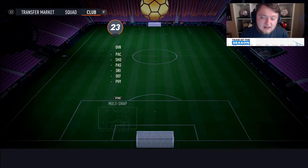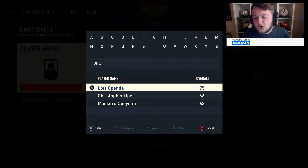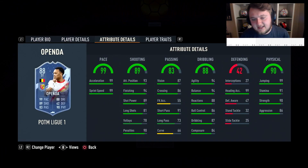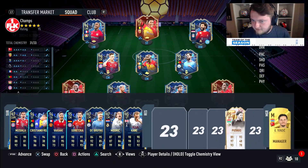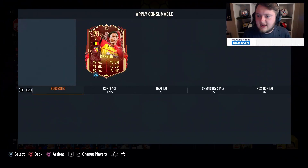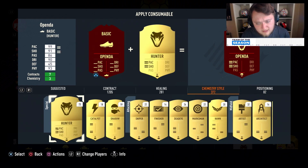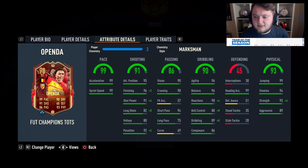What a card. The dribbling is a bit of an issue so let's compare the Openda to his Player of the Month. He's got the same pace, two more dribbling, two more shooting, three more defending, three more passing, and three more physical on the Team of the Season. This one has three-star three-star and the same traits. With the Player of the Month we went Marksman to boost strength, ball control and dribbling - we're going to do the same again here.